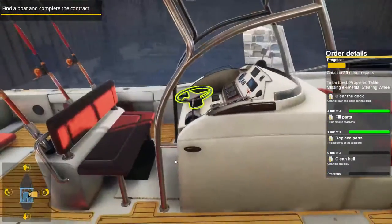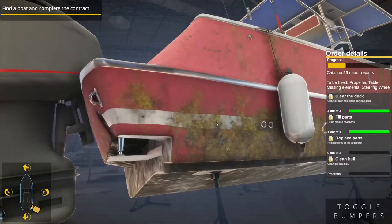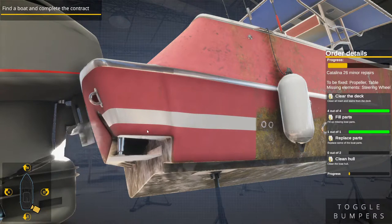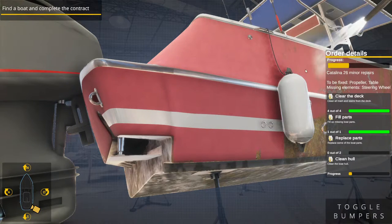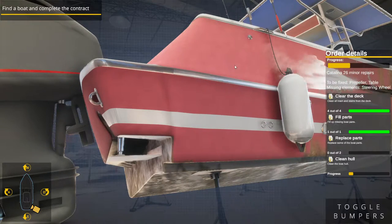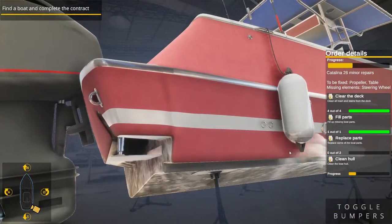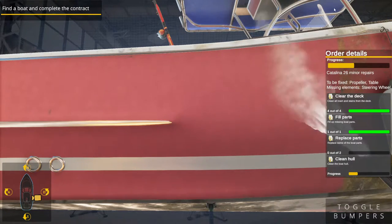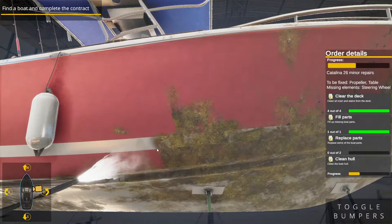We got something with wear on it. Cleaning the hull tutorial: to clean the hull, select the pressure gun. Don't want to bring it too close to the paint or you'll remove it. That was a nice transition where the gun just kind of moves with us — I like that.